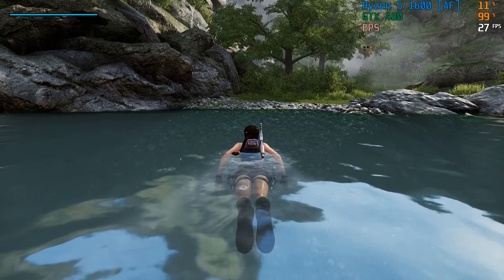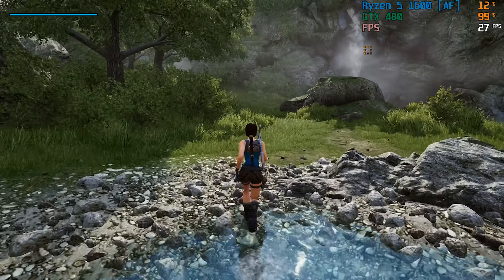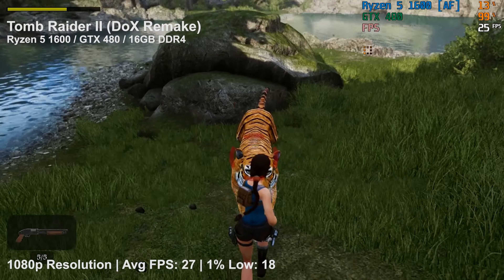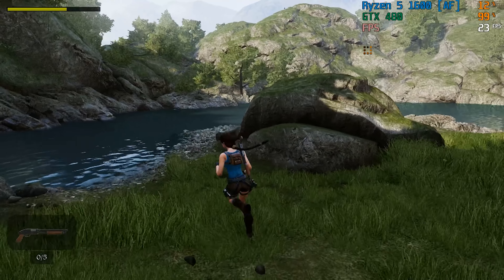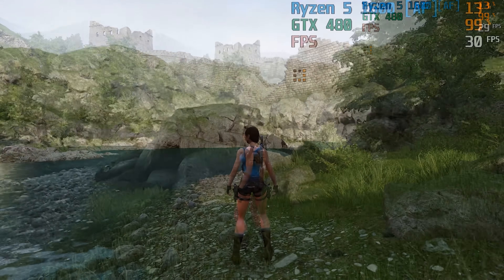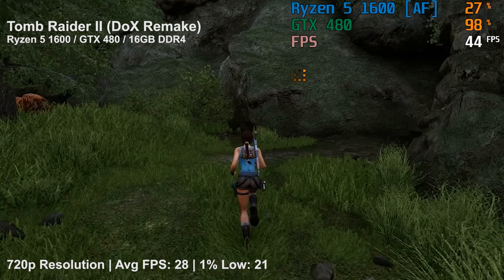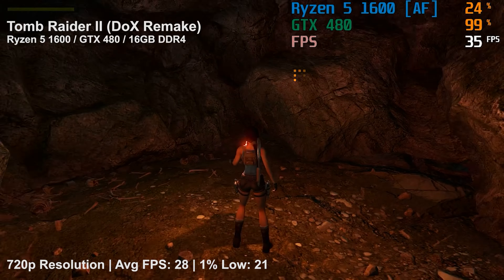At 1080p with low settings, the GTX 480 struggles to maintain a solid frame rate during the outdoor section. In other places the frame rate will hit and exceed 30fps, especially in caves and the like, but as I continued to play and eventually found myself face to face with tigers, the frame rate did start to drop once more. Even at low the game looks great, but you can see that our card is maxed out usage wise, and the 1.5GB of VRAM doesn't help. Turning things down to 720p doesn't really make too much difference either, as the GPU is still being pushed to the max, and although the CPU is doing a little more work at this resolution, that is by no means the limiting factor, and it's easy to see that a better graphics card will be required.